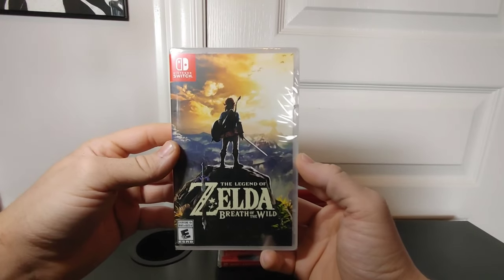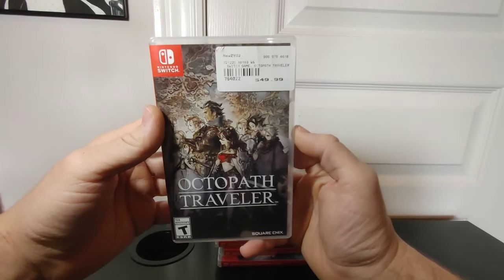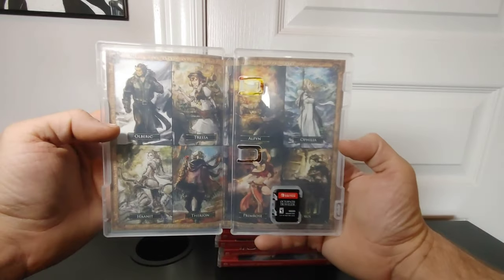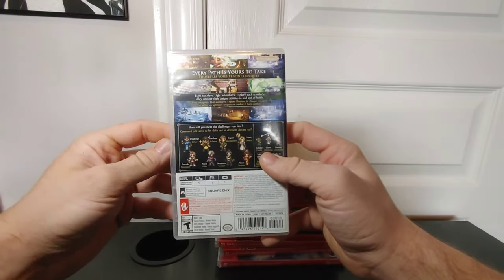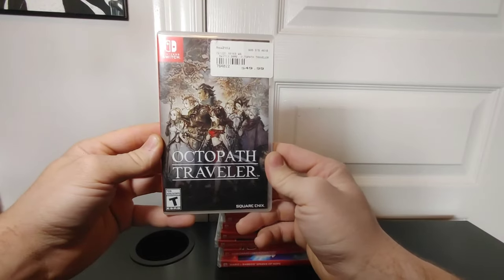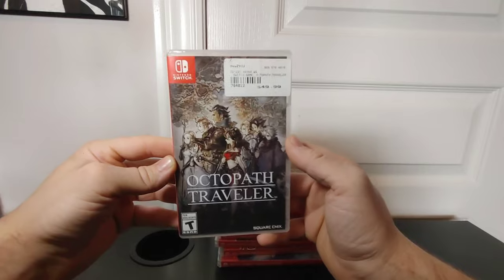I have the console here and the Switch case coming as well. Octopath Traveler — I picked mine up recently for $50. As I mentioned in a previous short video, this game is getting a lot of attention probably due to the fact that Square Enix doesn't produce these games that often and there's kind of a low print run for them. So this one is in the collection.